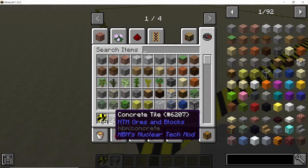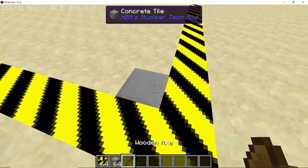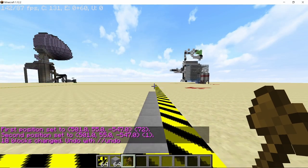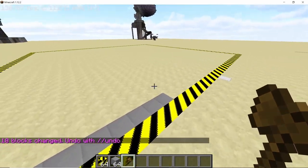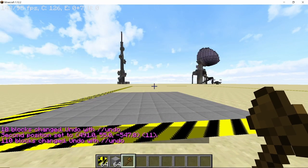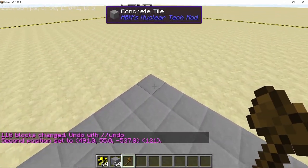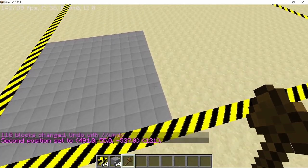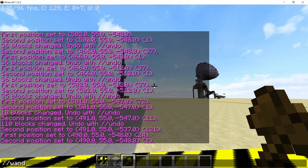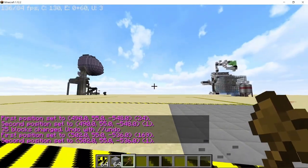To divide the square into nine equal parts, use the concrete tile from HBM's mod. Place down a concrete block in a corner and stack it 10 more times to get an 11-block-long line. Stack this again by 10 times to get an 11 by 11 square of concrete tiles. Then grab the edges and extend the physical hazard lines all the way to the barrier to create the first dividing lines.